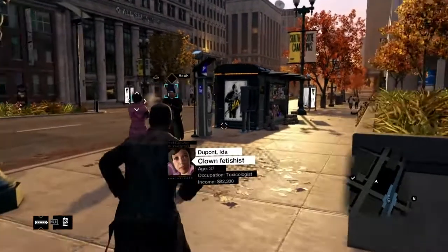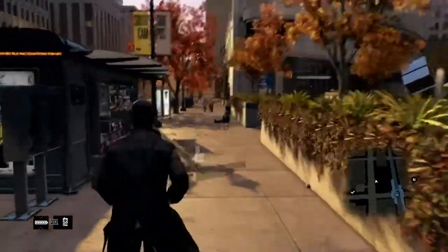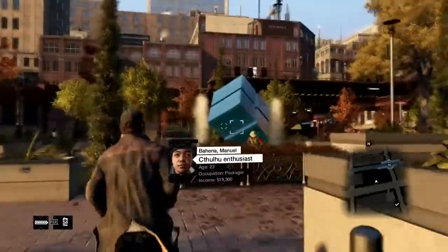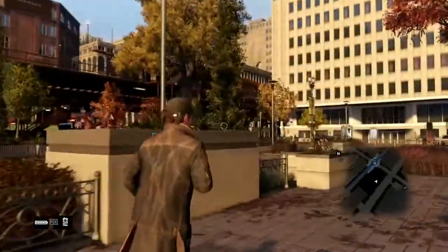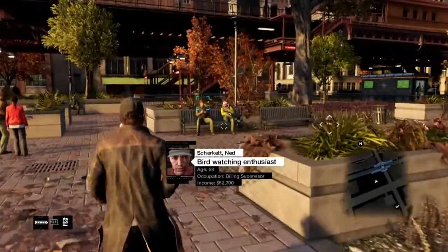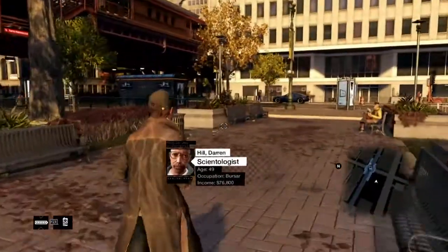In Watch Dogs, everyone casts a digital shadow. All that information is out there for us to see. Right now in the game we're exploring the living city. I'm using the profiler to hack citizens — I'm looking for personal data, bank accounts, collecting passwords, and learning their secrets.